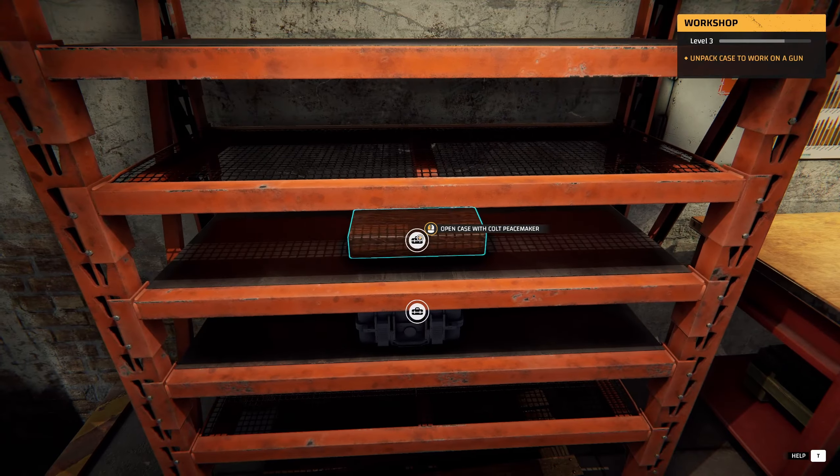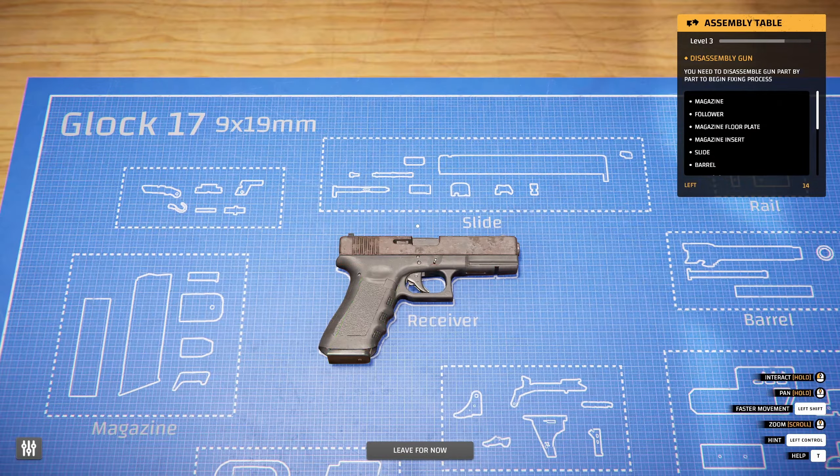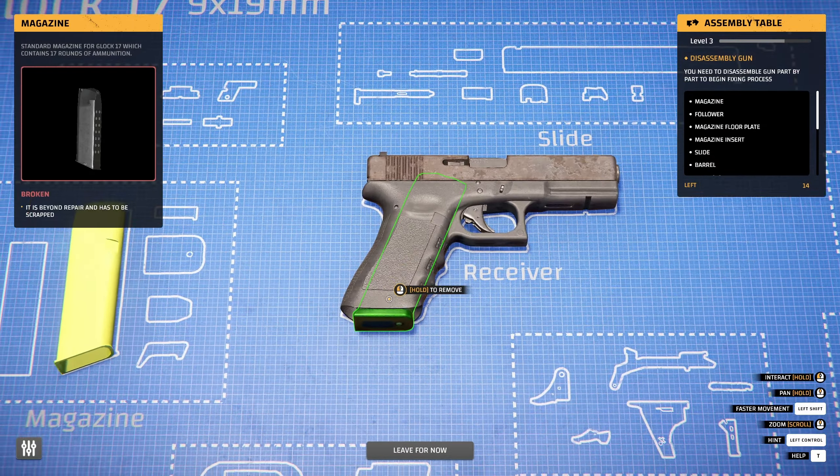This is the Peacemaker, this is the Glock. Sure, let's work on it - let's take her out and see what happens. I gotta remember how to play this game. Yeah, the magazine - it looks pretty haggard here. Let's take the mag out.